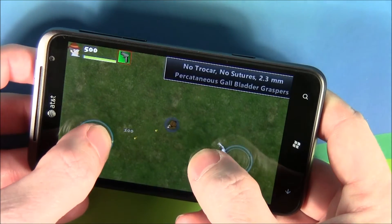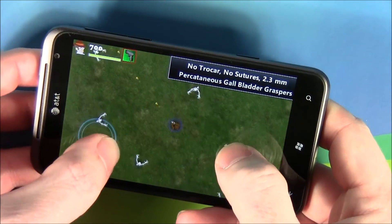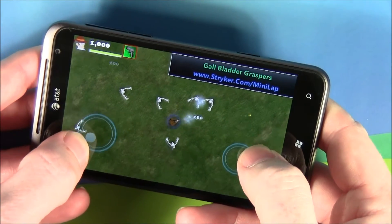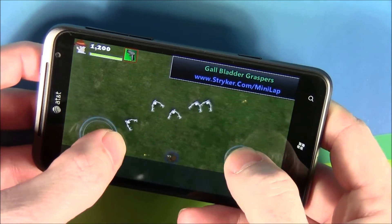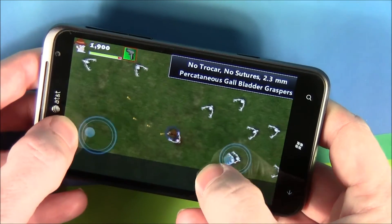In the upper left corner is your health meter and your score. Each time these mummies get in contact with you, you lose a little bit of health.